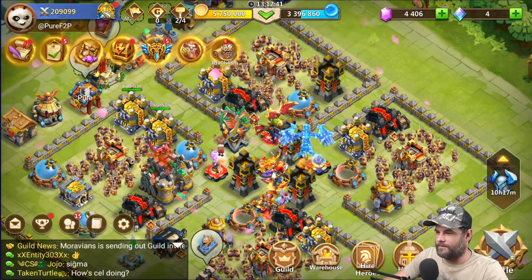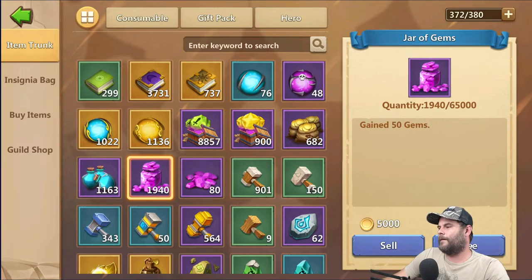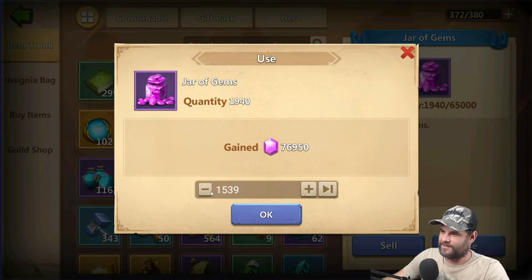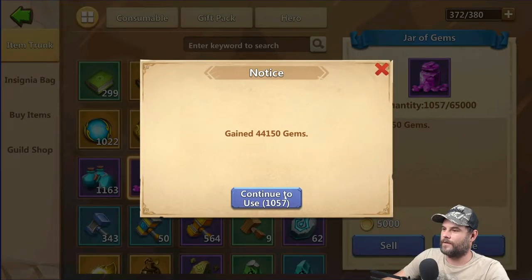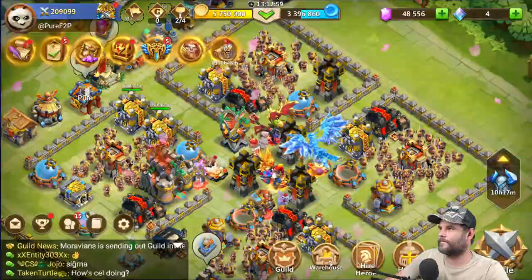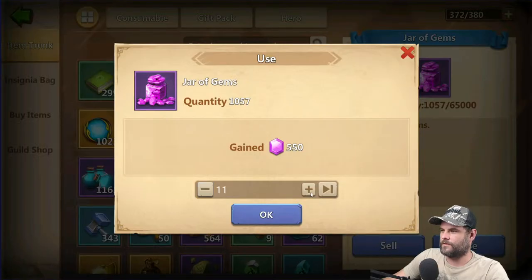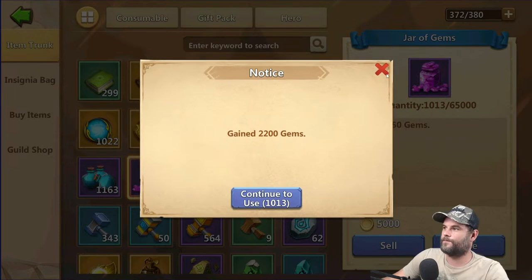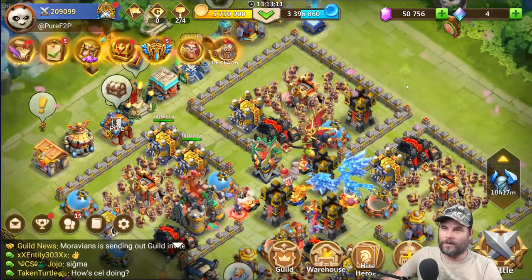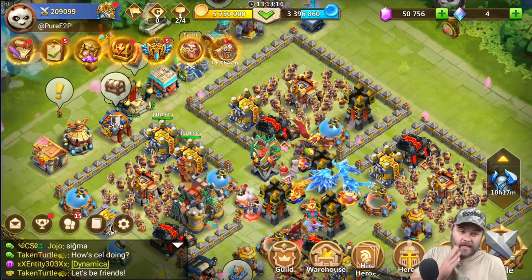Let me go and get those gems because I don't have a lot — I've got almost 100,000. There we go. We still have 50k gems. I'm going to spend it on Keepsake once again because I really need to boost the Keepsake.